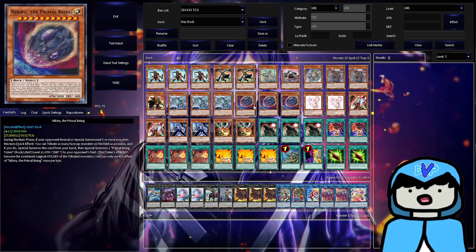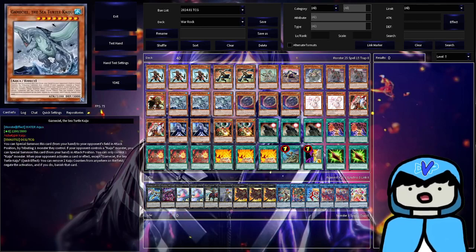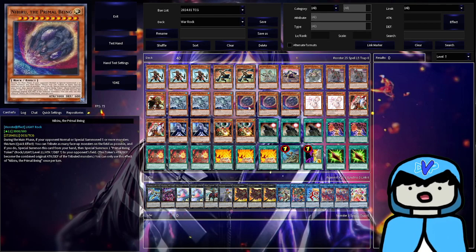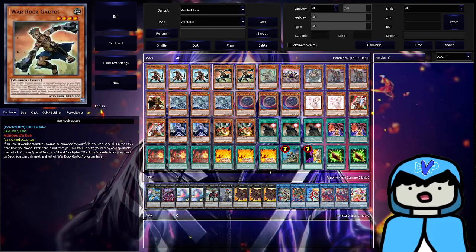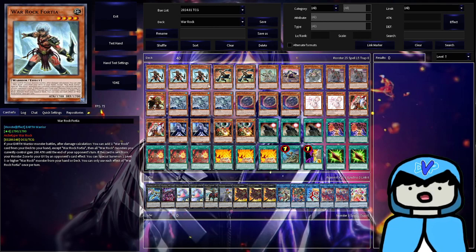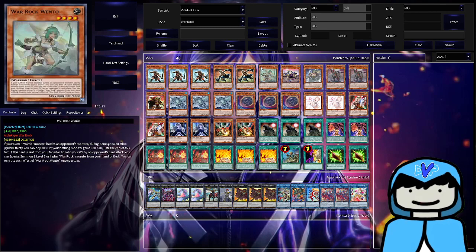Triple Nibiru — this is actually where the hand trap version of my Warrock build started. Warrock is a caveman deck, Nibiru is a giant rock caveman that throws a rock — that silly idea was literally why I tried a hand trap build. But seriously, triple Nibiru helps a lot. When your opponent is building their board with so many monsters, there's no way your Warrock strategy beats an unbreakable board, so Nibiru is here to weaken it.